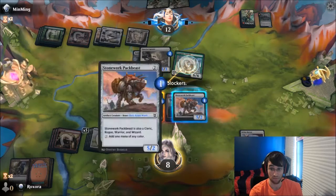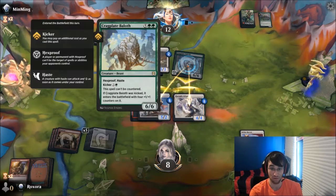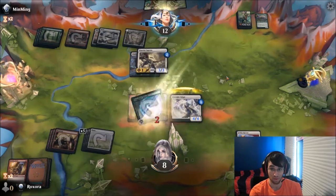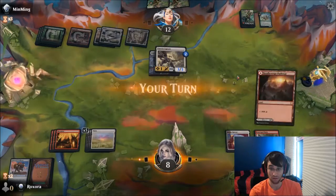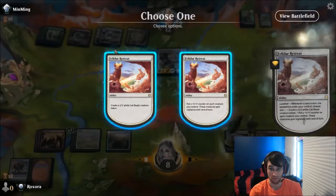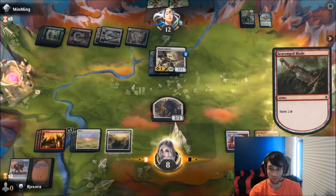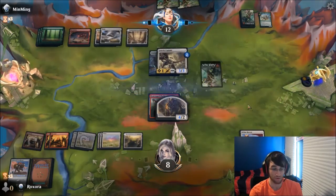Okay. Well, now we have to jump, right? Because if we just go to two... this is awful. Really unfortunate. That was like the worst. Alright. Hopefully this is a plains. Make it to two. Equip. I hope our opponent doesn't draw anything.